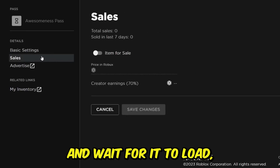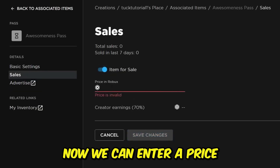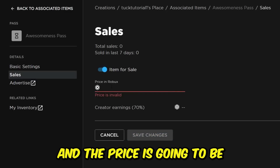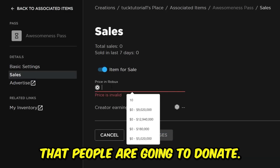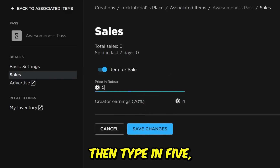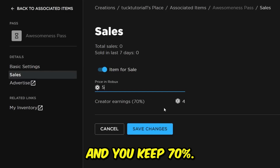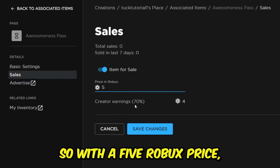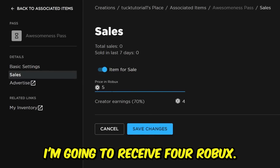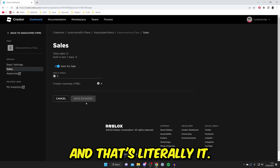Now tap on the pass and make sure it's on sale, because otherwise people can't buy it. Tap on Sales, wait for it to load, then switch on Item for Sale. Enter the price — that's the amount people will donate. For example, if you want a five Robux donation, type in five. Remember that Roblox takes 30% and you keep 70%, so with a five Robux price you'll receive four Robux. Press Save Changes when done.